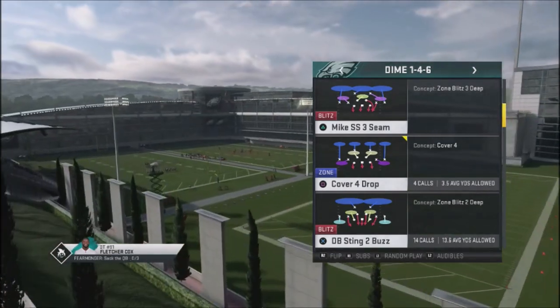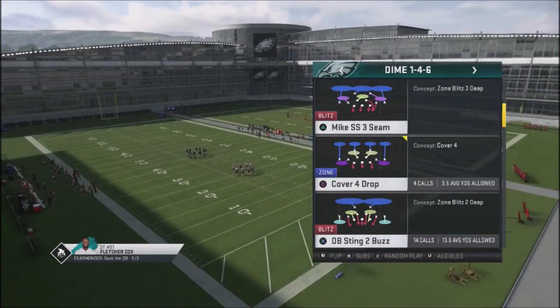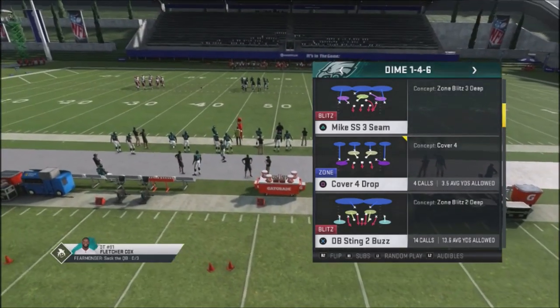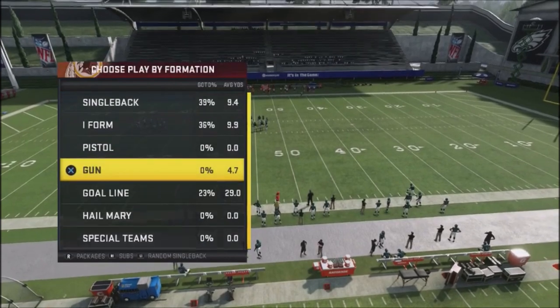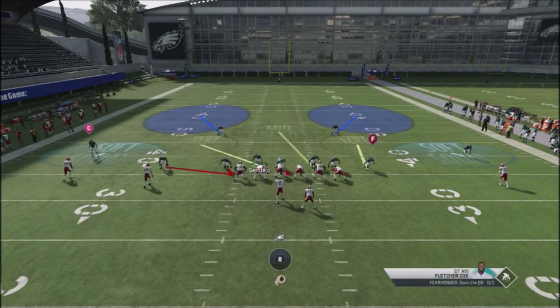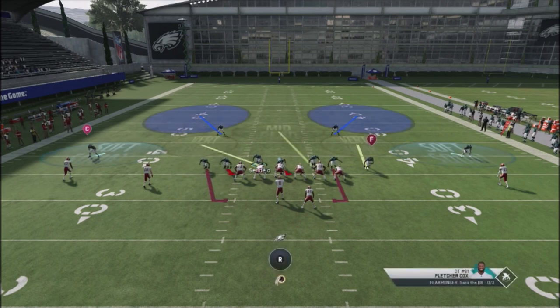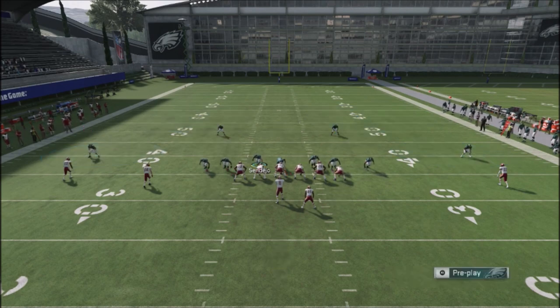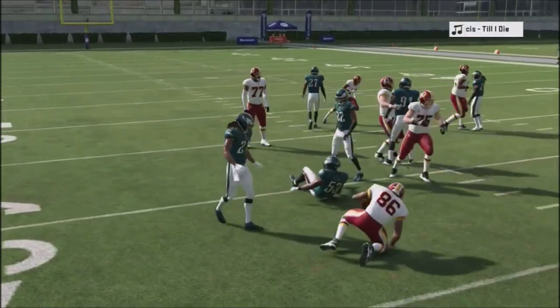The reason I don't run the DB Sting blitz straight up is that it's essentially a kitchen-sink blitz — you're sending the house at your opponent. I don't like how the guys drop back; they don't come down and play the offensive line, and the blitz doesn't come in clean. But I use it just to set the play up better. Because these guys automatically come down and set, I can quickly switch into the Cover 2 version of the blitz — cube contain, slide this guy over — and quickly get over my user. Those are really just two quick adjustments, and the pressure gets off just as fast.